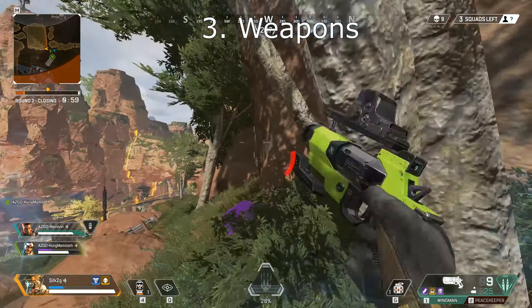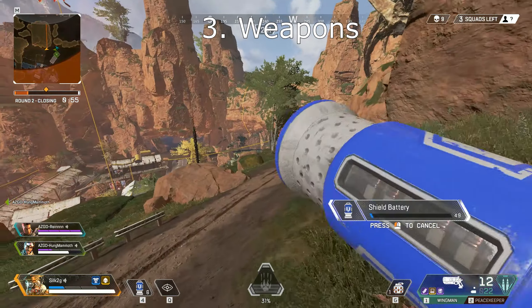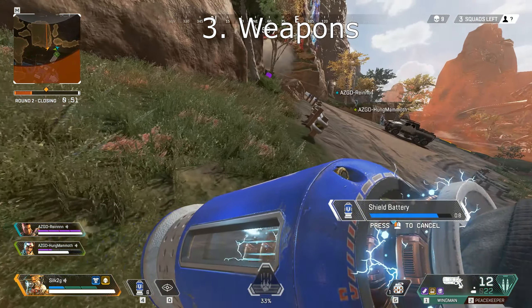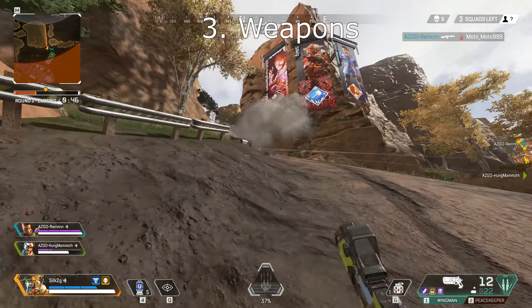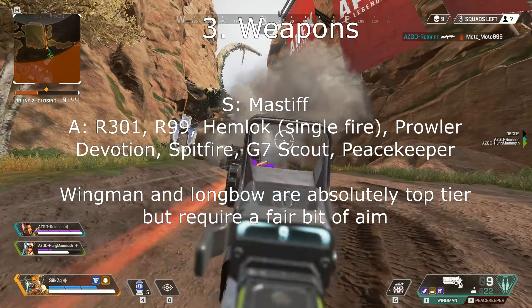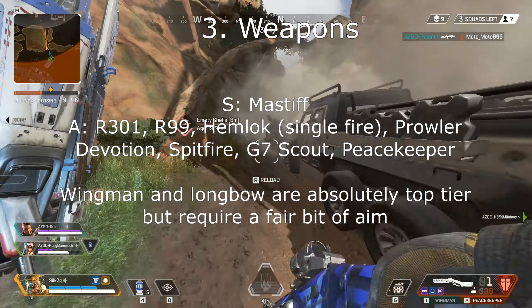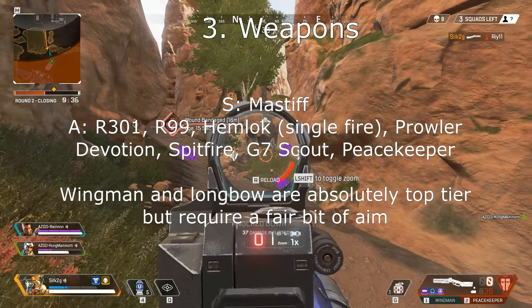Now it's time to have a look at the weapons on offer in Apex. One of the best things to know is that pretty much every weapon is viable aside from the Mozambique — they're all pretty good. However there's always going to be better and worse guns so I'll try my best to put them into a tier list. At S tier we have the Mastiff. S tier means you have to pick up the weapon with no choice — right now the only true S tier weapon is the Mastiff. You always have to pick it up.